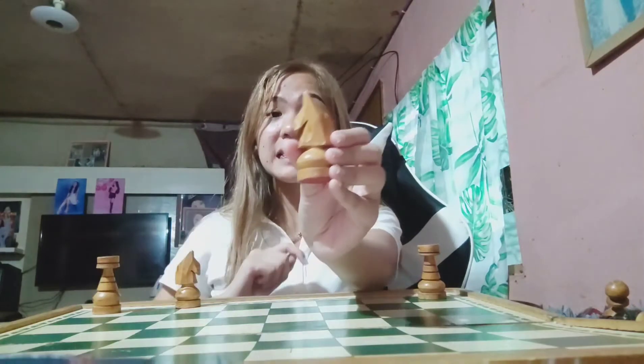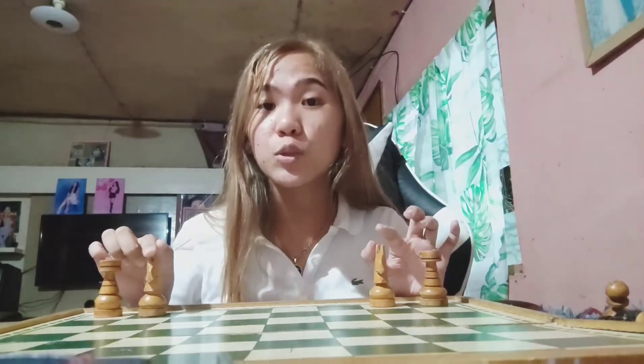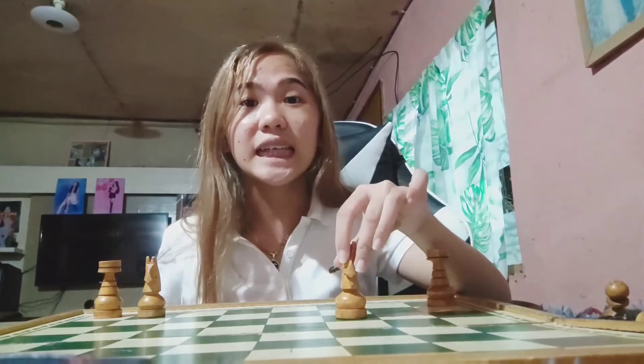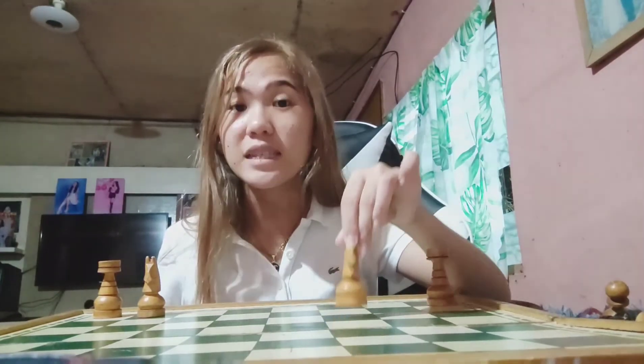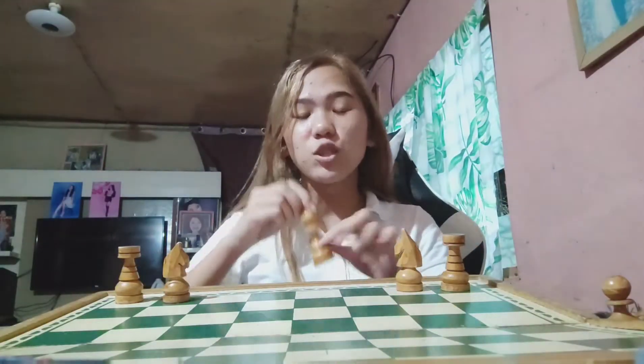The knights are placed next to the rook. Unlike the rooks, the knight can jump over your pieces — they are actually the only piece that can do that. They move in an L-shaped pattern. Take note that a knight can only capture a piece when it lands on that piece's square.